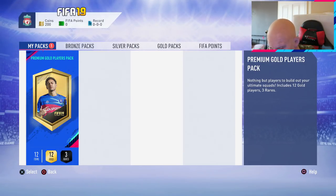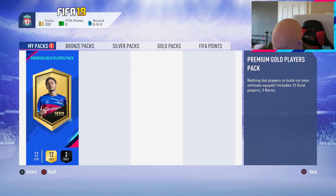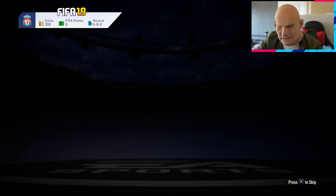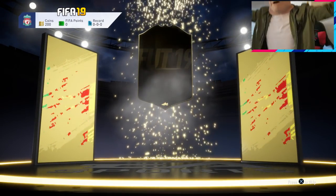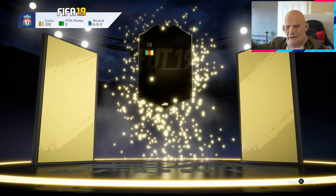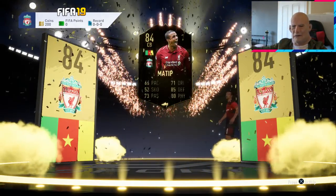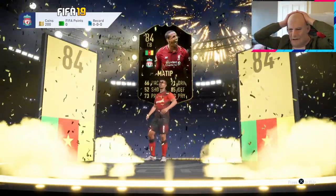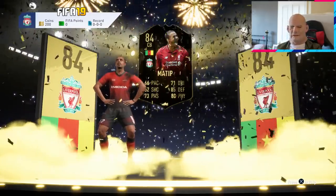Here we go. Let me make a bit of space. Premium gold players pack — 12 golds, three rares. Please give me a walkout. Come on baby! The floor is highlighted — this is my first one. Who is it? John Matip! Bloody Joel Matip — Team of the Week!